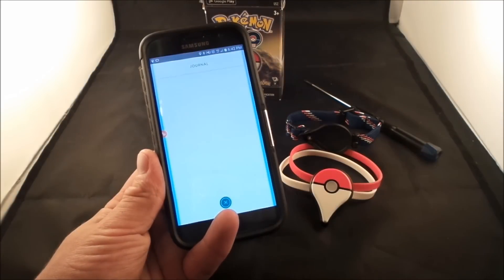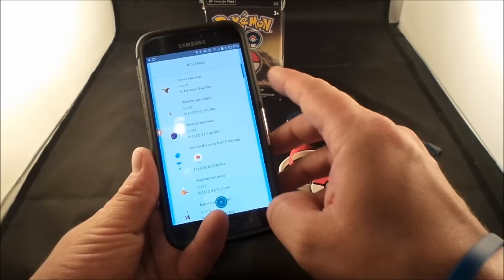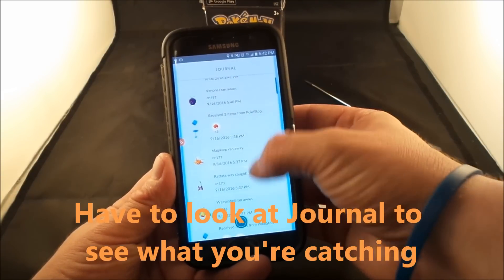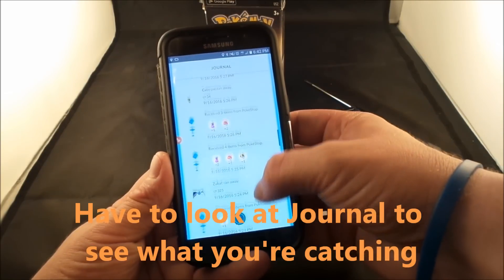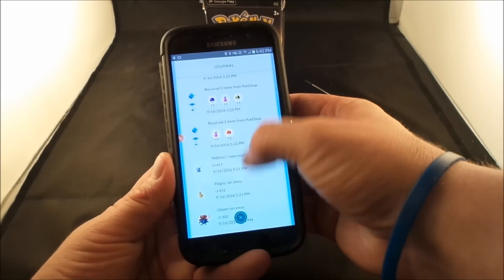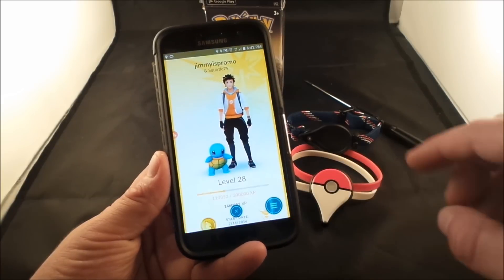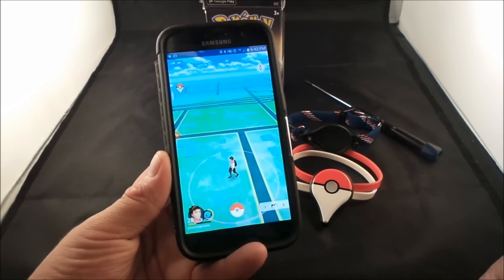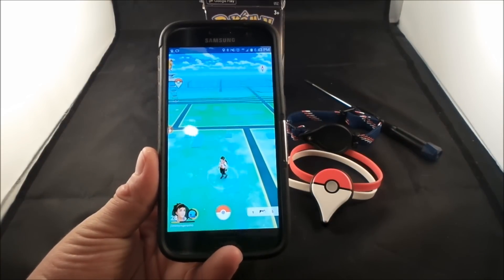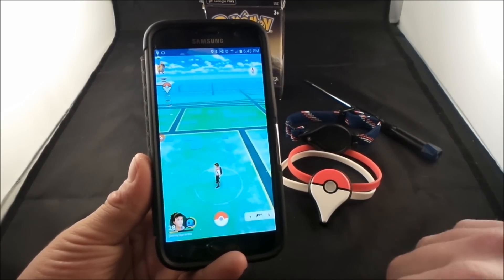When it blinks blue or green, it's alerting you to a pokemon in the area, but you have no idea what it is — could be a Weedle or an Eevee. Looking at my journal, almost everything ran away. I didn't even know there was a Gloom on the list. I was basically walking around on faith hoping things would get caught. My catch rate is maybe 20%, with CPs ranging across the board. I really hope there's an update to improve the catch rate on this accessory.